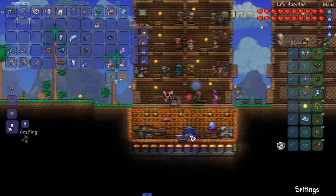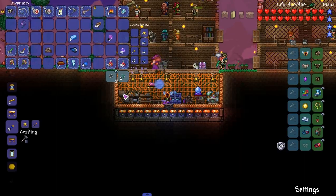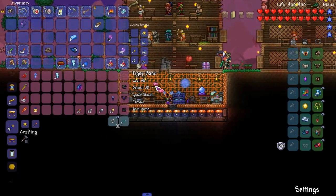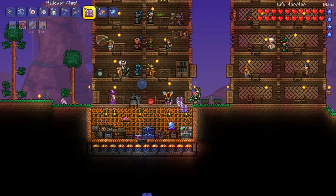Looking good! Our character is looking good. I need to get souls of night and souls of light still. I don't know if I have a farming montage of that or not. We're back - pretty good haul! I'm organized. I got a hook here and also got a chest from mimics - some mimic-drop chests from the Cosmic variety, including a Hollowed one. Pretty sweet.